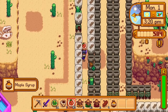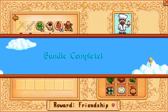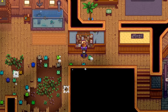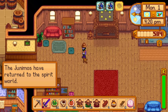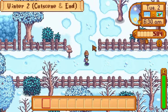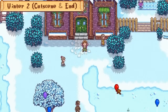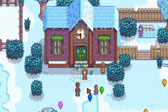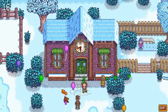If brute force doesn't work, you're not using enough of it. I take the maple syrup to the community center, complete the chef's bundle, the bulletin board, and with that the entire community center is done. I go home and return the next day. Officially the run is over on the 1st, as that is when the final item is submitted, and the cutscene is always one day after unless interfered with by a festival or rain.